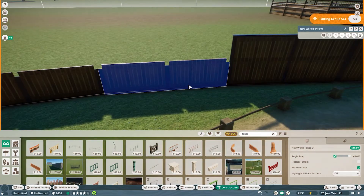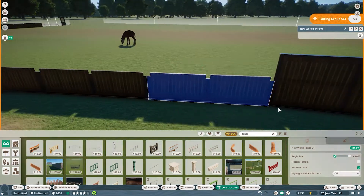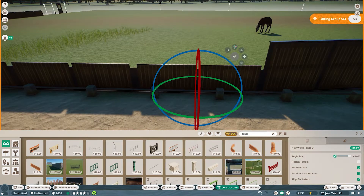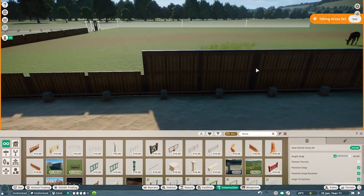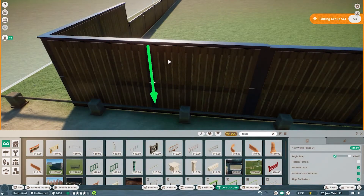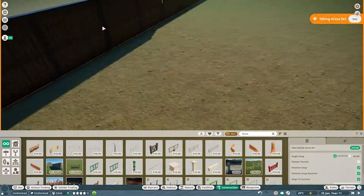These habitats over here in this part of the zoo really aren't too spectacular — they're pretty simple: just some fence and some land. They do have quite a few animals over here: the okapi, hippos, zebras, and that's all I can remember offhand. But we're not going to continue in this direction just yet.